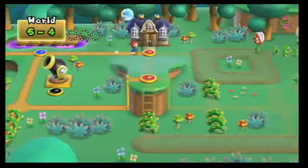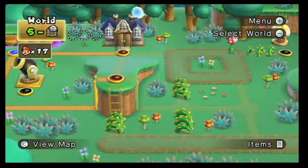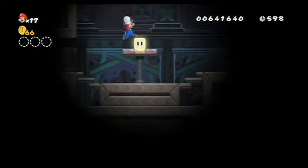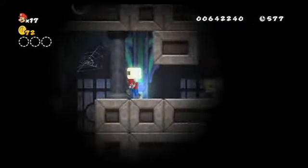The second cannon is located right here in World 5. To unlock it, you'll have to work your way through four levels to the ghost house. Once inside, your first order of business is to pick up a light. Now drop down and head to your right.